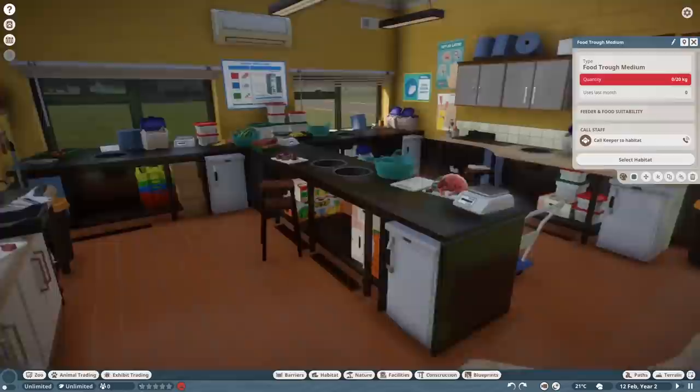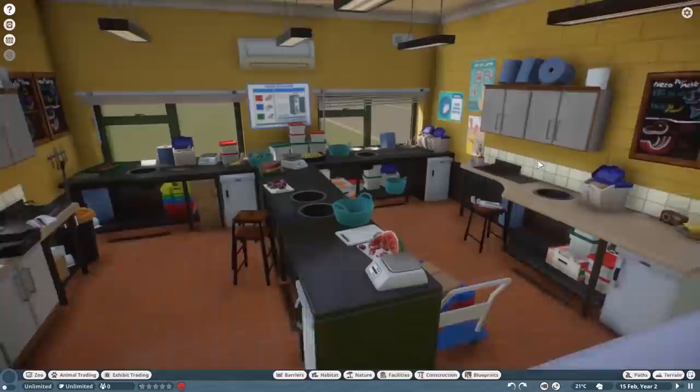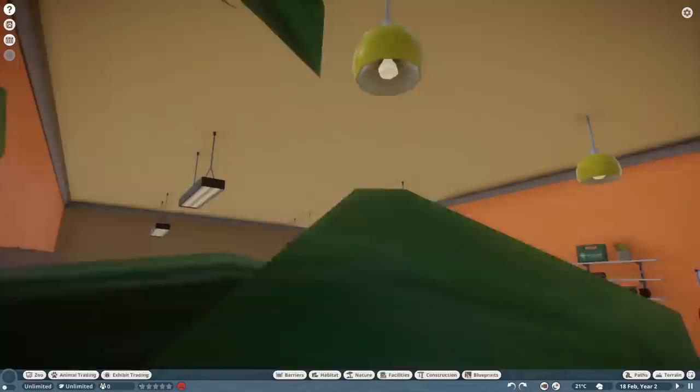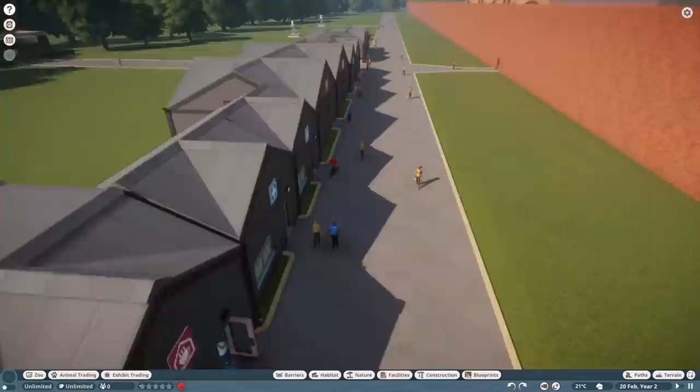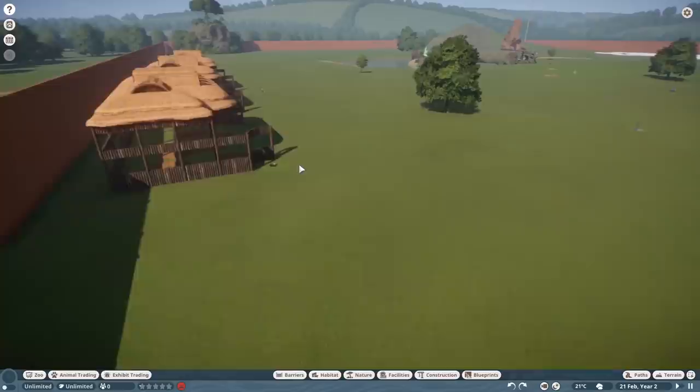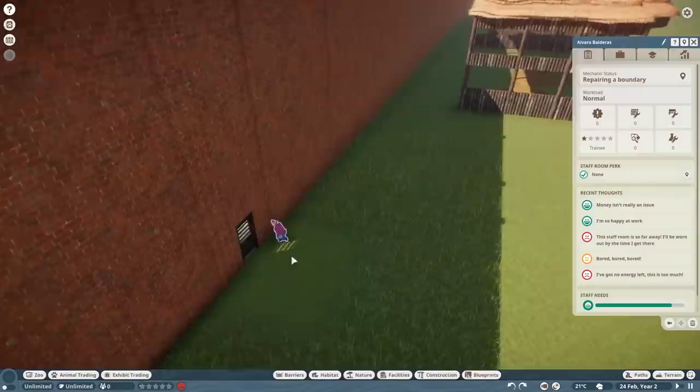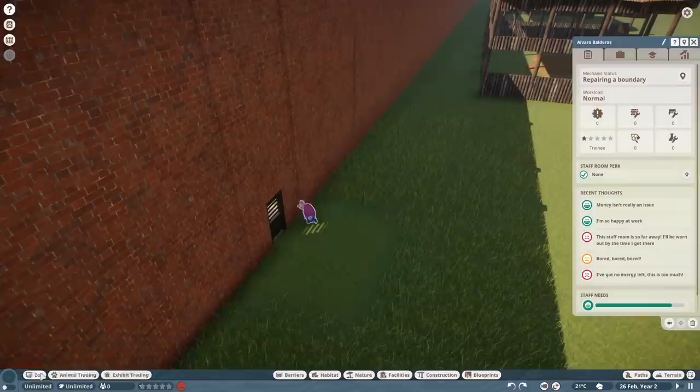I'm just noticing that none of them are going into the keeper huts — it's totally empty food right now. But if we go over to the rest stations, they're usually just chilling in here. Look at how many employees have nothing to do. I mean, I guess that's better than overworking them. I'm hoping these guys get fed, but we're going into weird territory here. This worker's been going this whole time, I guess they go to repair the whole boundary. There's always degradation on the walls. Let's get into animal trading.